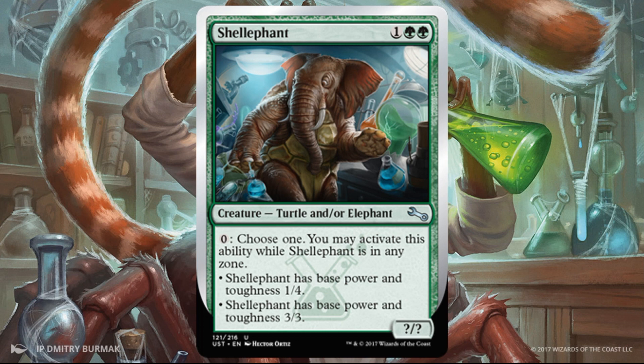Shellephants. This is a cool card for three mana — it feels pretty pushed at the casting cost. It's a turtle and/or elf depending completely on what the controller wants to do. Zero casting cost, at any time in any zone, you can change it between a 1/4 and a 3/3. It makes it a little more aggressive at times, more defensive at others — it can switch on the fly. For three mana, I'm on board. Sign me up. This is actually a really good card.